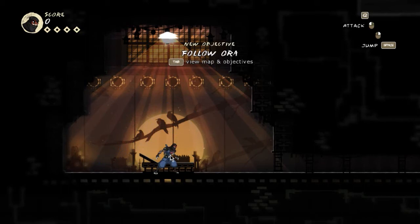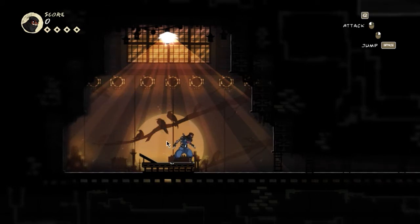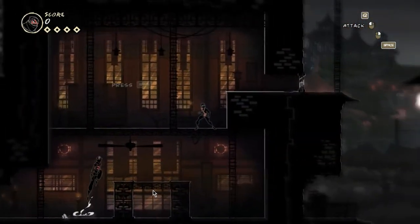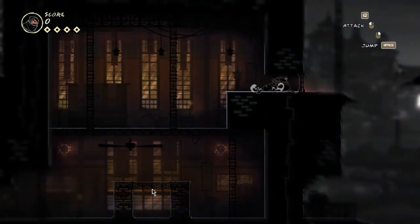Okay guys, so this is our ninja here. As you can see, you can do a lot of ninja tricks — jump around, kick, stick to the wall like Spider-Man. Is Spider-Man a ninja? I never thought of that. The gong is going off here, so I guess we have to check out what's going on there.